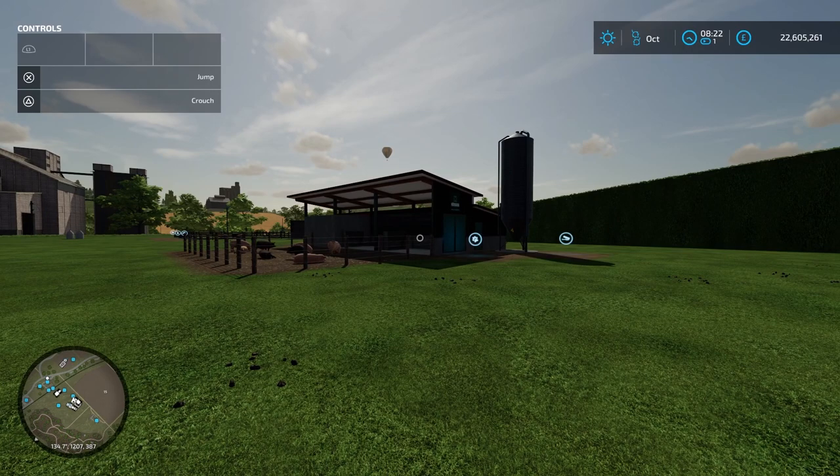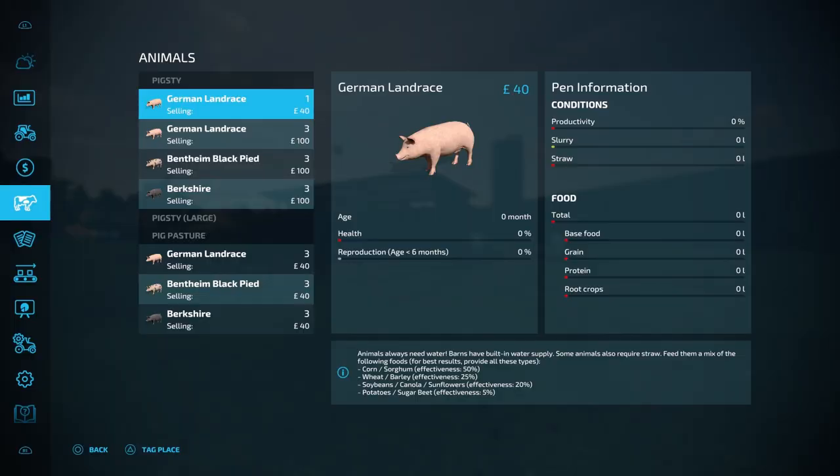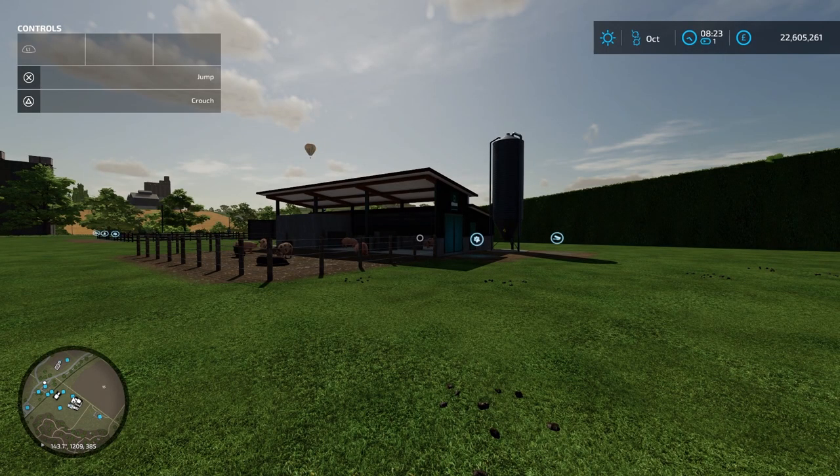Once you've bought your pigs we need to feed them. If we take a look at the animal menu, you'll see that pigs require base food which is corn or sorghum, grain which is wheat or barley, protein which is soybeans, canola, or sunflowers, and root crops which is potatoes or sugar beet. To get 100% effectiveness we need to feed them all four. You want to give them more of each food in the order they are listed, because base food will go down quicker than grain, and so on.